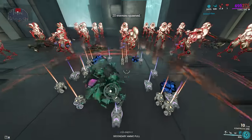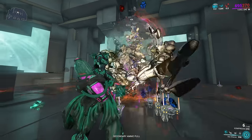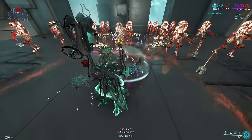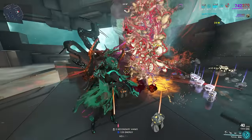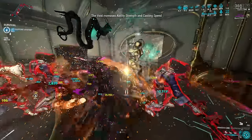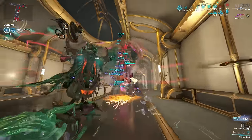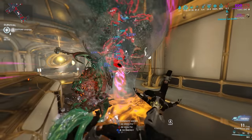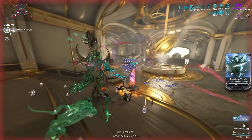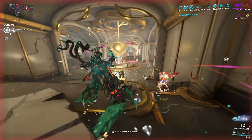You can then cast Riptide to pull all the enemies in, basically turning it into a meat grinder. You can further boost damage by casting Sea Snares on enemies, applying damage vulnerability, which boosts your damage over time from the slash procs drastically. If for some reason it does not kill everything, you can apply Viral to further increase the slash procs, and add Roar from someone else if you want. It's pretty broken. However, you will need something like Riptide or another CC ability to pull all the enemies in. It also limits you to a very AFK-type playstyle — good for survival endurance runs where you want to sit in a corner.